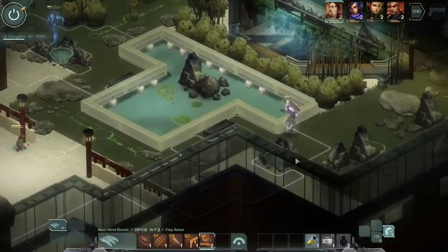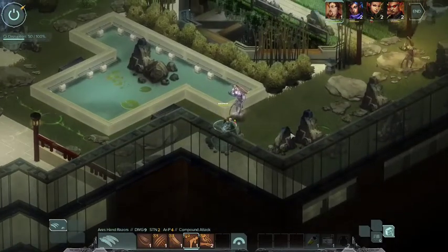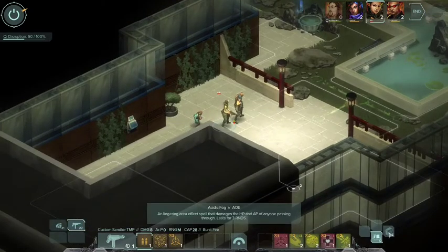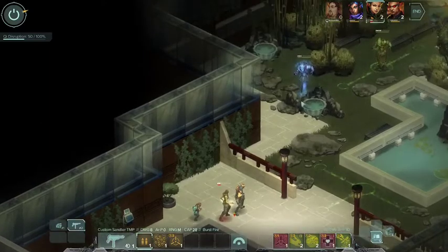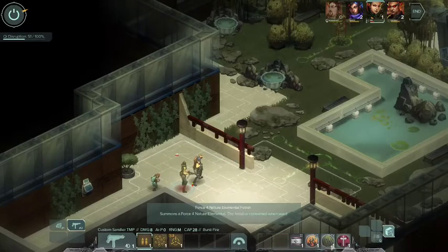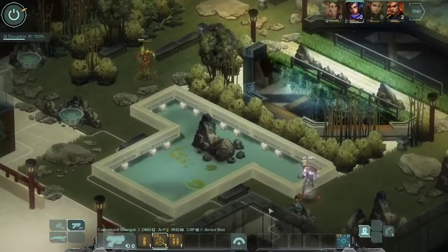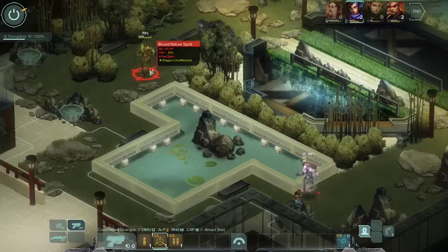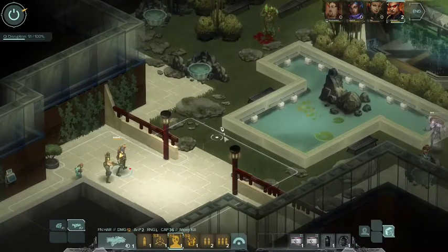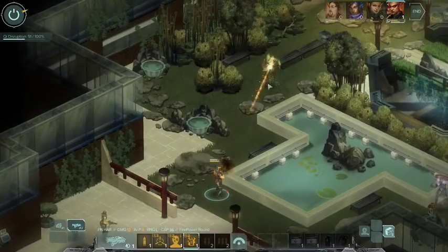I'm gonna slash you - take this air spirit, lots of damage. Just disrupt that thing please. Medkit yourself because you are on your last legs. About 58, 73. Gun Show - move up and then catch them on fire. Lovely.